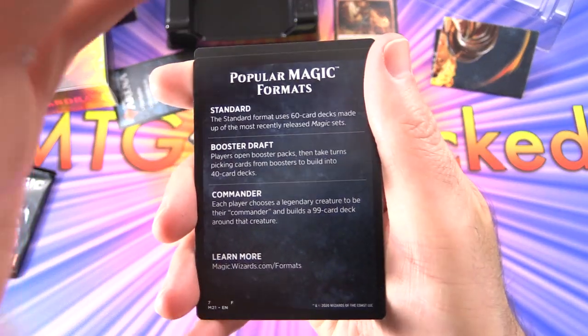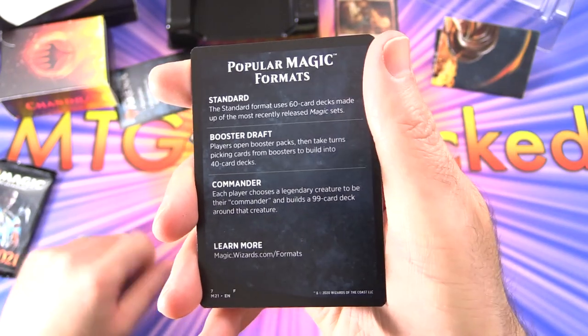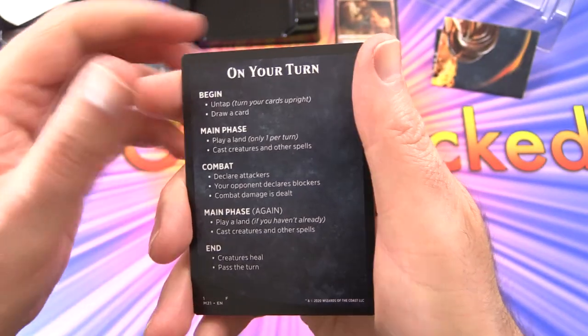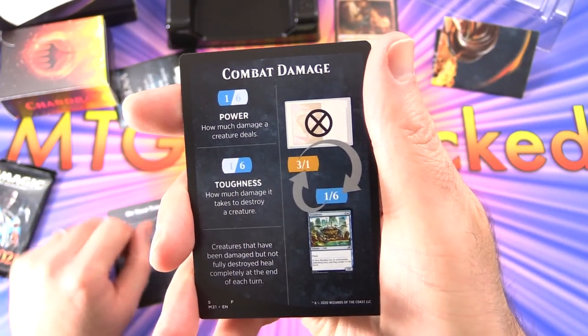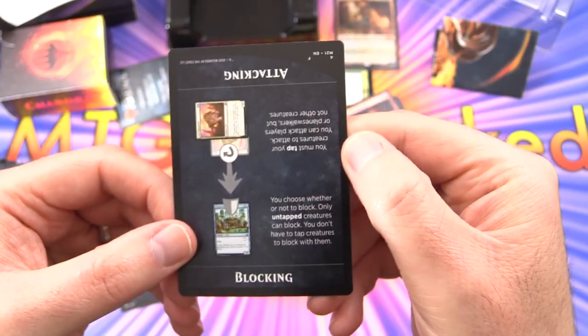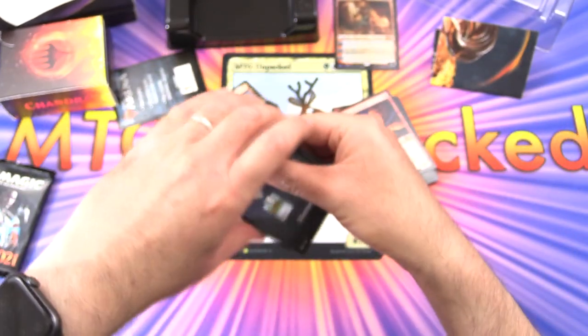Take a look at these little extra cards here. We've got something about popular Magic formats - is there anything in here that is your favorite? Leave a note in the comments. Parts of a turn, combat damage, and attacking and blocking - just a helpful little reference card there.